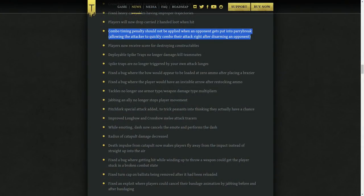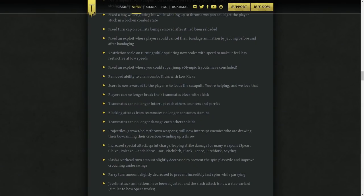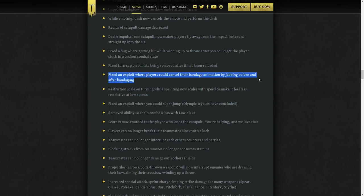There have been a handful of changes that all aim at protecting teammates from each other. Spike traps now don't deal damage to teammates. Teammates can no longer flinch each other's parries or ripostes. Blocking attacks from teammates no longer consumes stamina, and teammates also can no longer damage each other's shields. A commonly known bandage exploit where you could jab at a certain time to cancel the bandage animation but keep the healing effect has also been fixed.